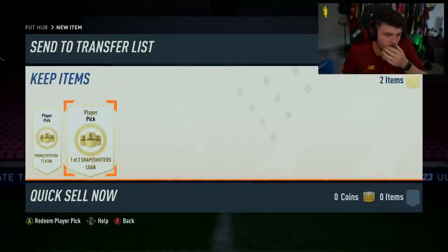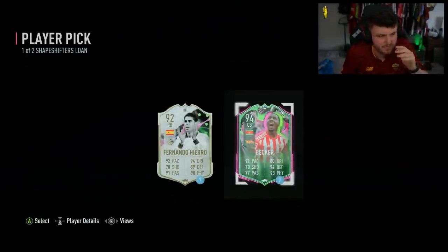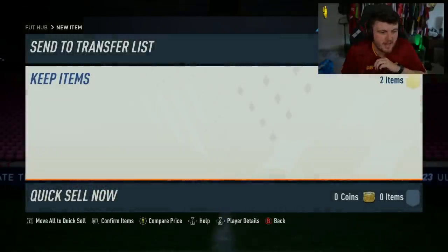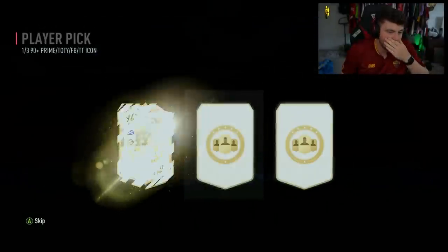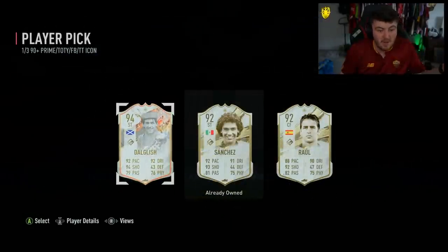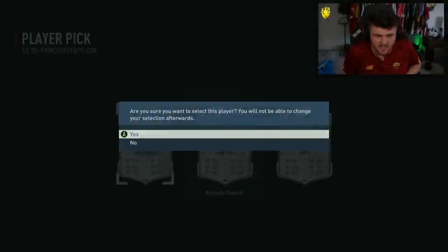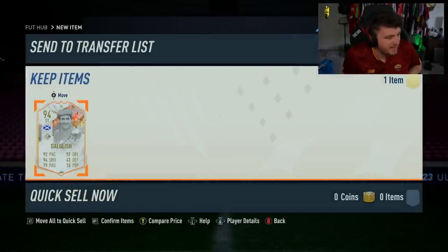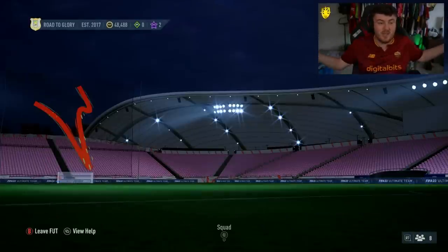So we're going to open up the 90-plus icon on my Xbox account now. This is just a lone player pick — I thought you'd get the same players as everyone else. We'll take Geraldo Becker, though not that he'll get much use. But having just got Foot Birthday Maldini on the main account, let's see what we're getting on the Xbox account. That's not bad at all — 5-star, 5-star KT Dalgleish. I'll take that any day of the week. These seem insane this week — 500k for a 5-star, 5-star Dalgleish. That's a class card.